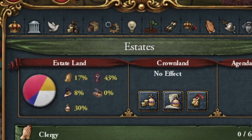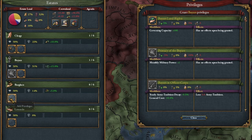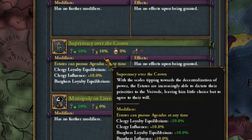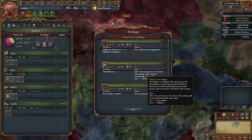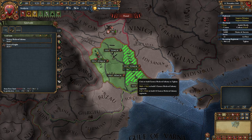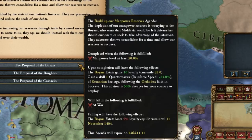At this point we can go to our state. We can certainly afford to take every monarchy point and take back the land. At the Boyars, we take the supremacy over the crown mission. I take loans - they'll come in handy for us. In the meantime, let's roll for a cheaper military advisor.